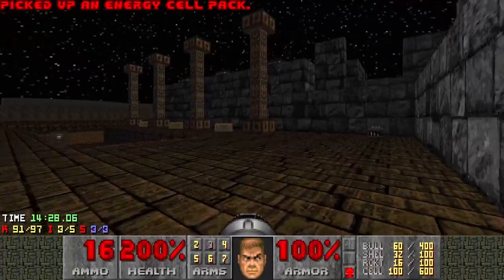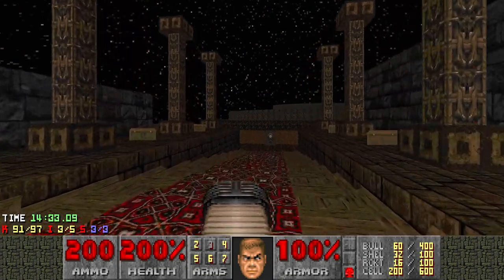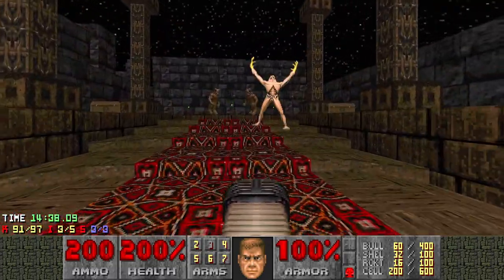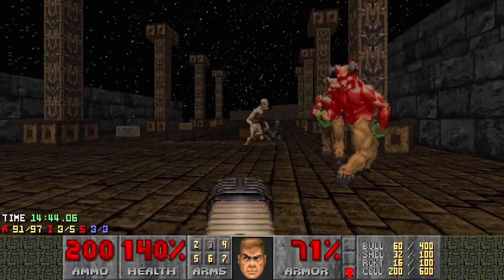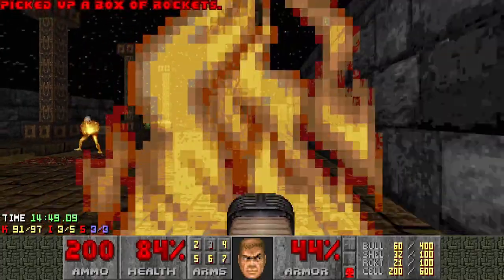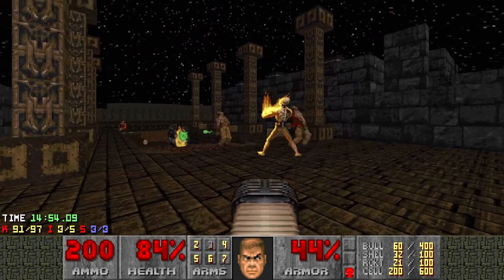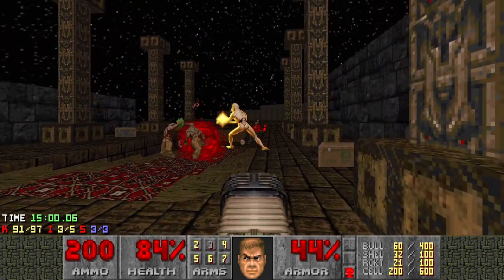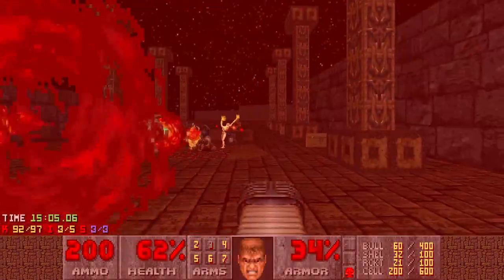Let's just pick up a few little things, and I need to get the archvile infighting. But I do have some good health here. Flip that. I'm going to avoid the Megasphere for now. There we go — I need stuff hitting that. The archvile isn't doing it so far. There we go. So now I've got something behind the archvile. I kept the Megasphere, so I still have that. And I want to take that down pretty quick. If I get the Cyberdemon hitting it, that would be really helpful.